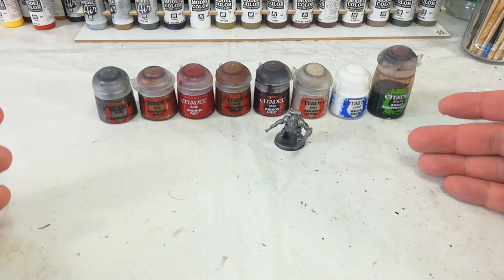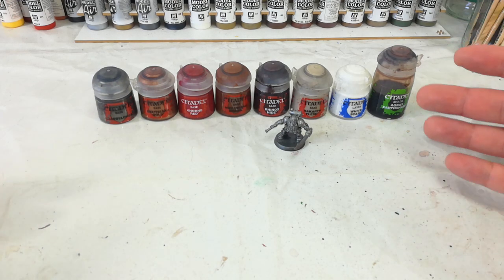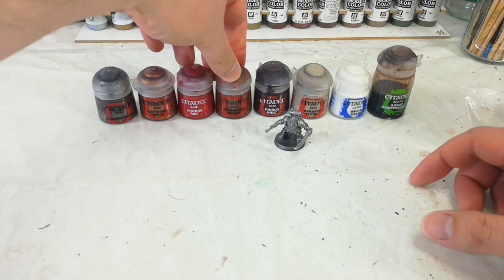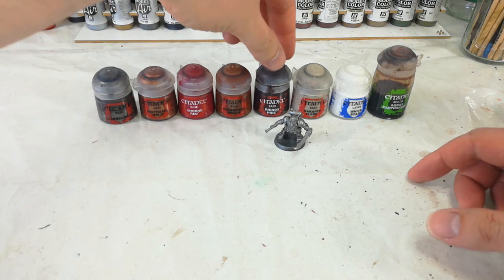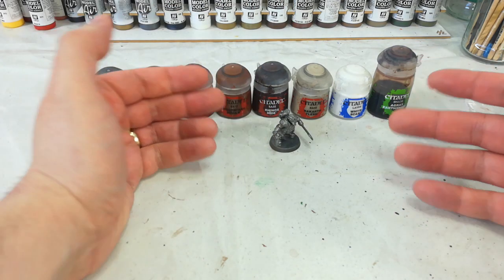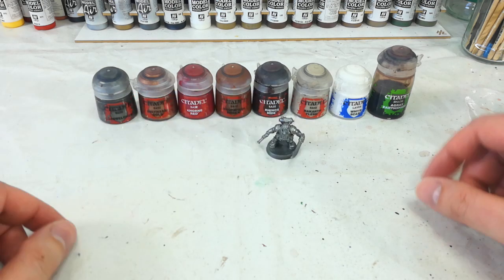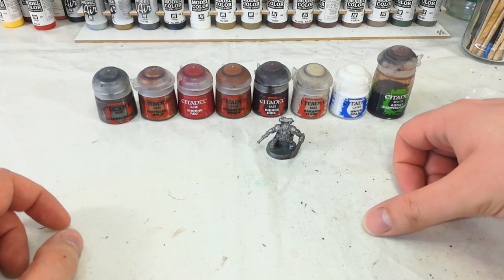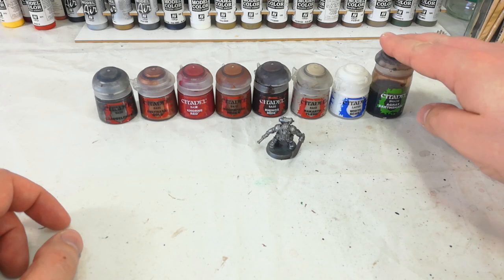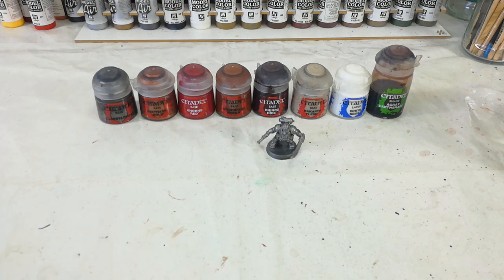Korn Red — we're going to do his jumpsuit, or boiler suit, the pressure suit they're wearing. Mournfang Brown will be all of the leather details except for his boots, which we'll do with Rhinox Hide. Then we're going to do this little clan marking on his shoulder — that's going to be Rakarth Flesh. And then a couple of minor details we're going to prepare with some White Scar. They're not going to be white, but that's going to be the most useful thing we can put down to start them off. Then our good friend Agrax Earthshade goes all over the model.